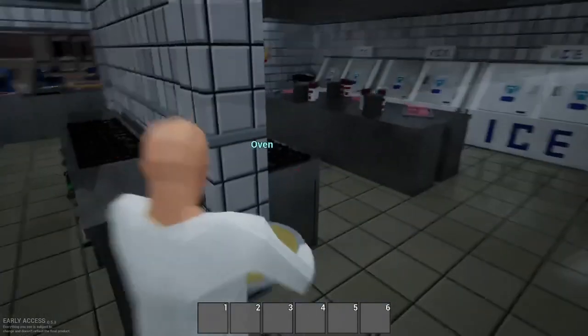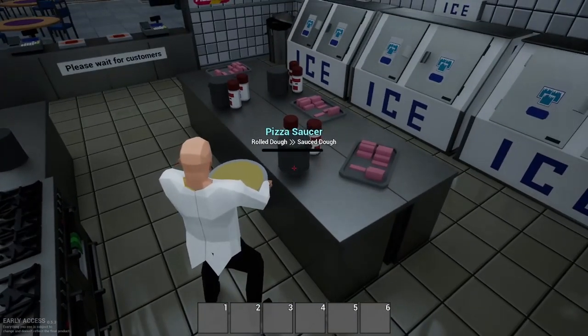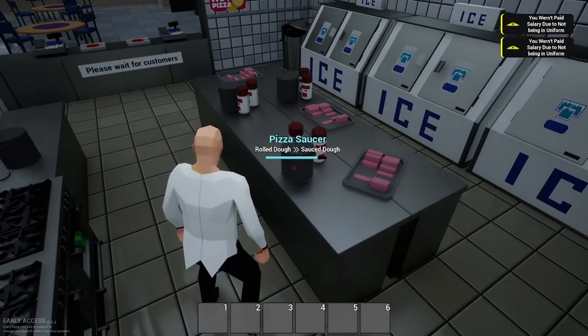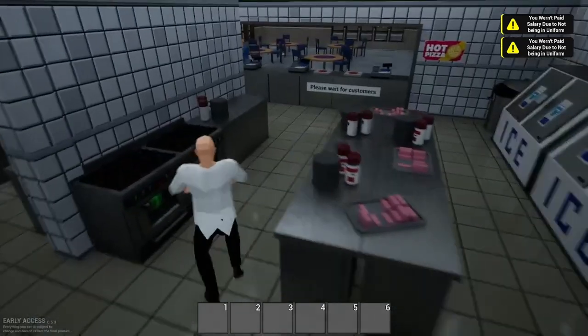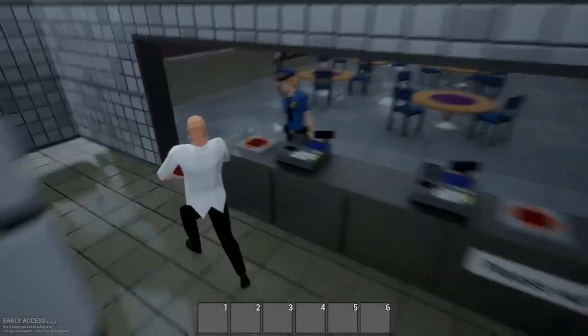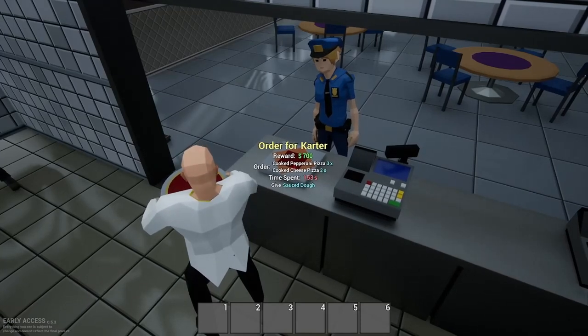We're going to get some sauce — our sauce is over on this side — so we're going to put some pizza sauce on it. Now that we've put some sauce on the pizza, let's check what this person wants. The order is: cooked pepperoni pizza times three and cooked cheese pizza times two.